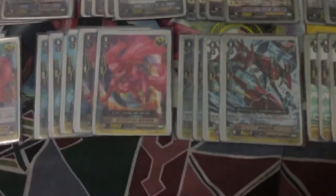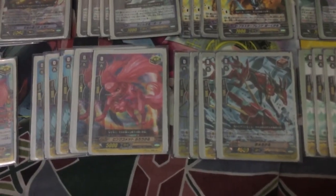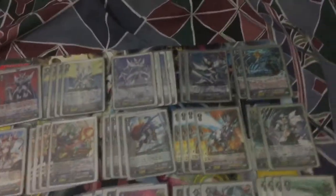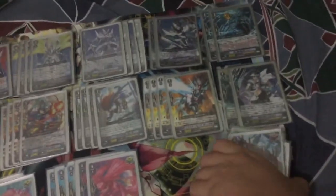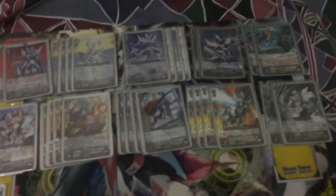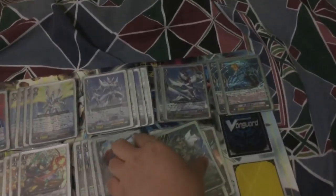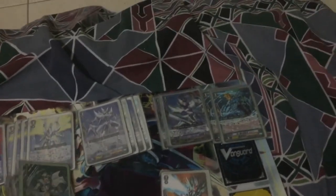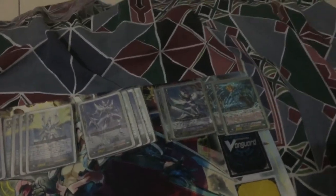I run 5 more Criticals and 4 Draws. The Draw trigger puts into soul and lets you choose one of your Rearguards — gives plus 3k. And 4 Heals. This is the deck lineup. Sorry for the camera issue — it's been so long since I filmed stuff.